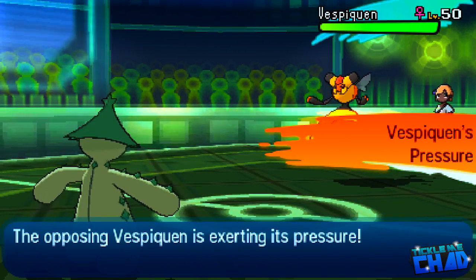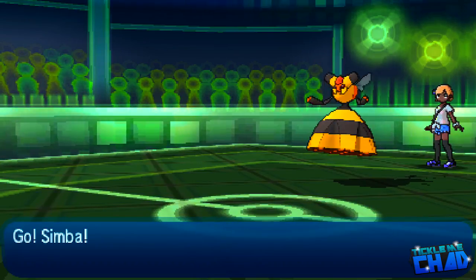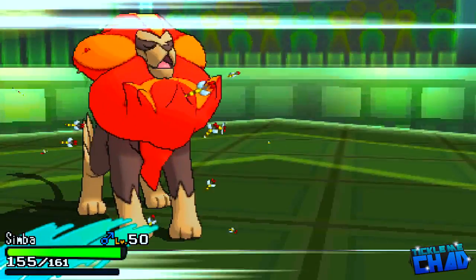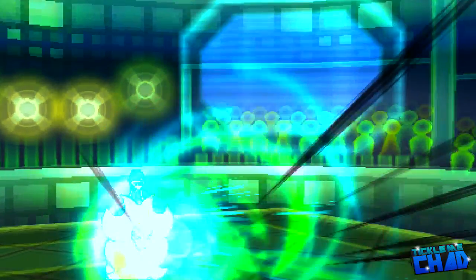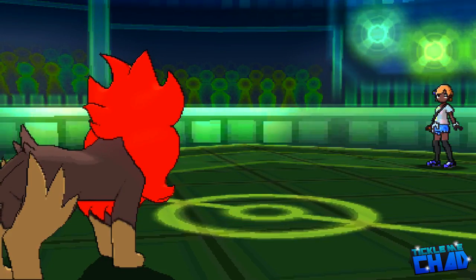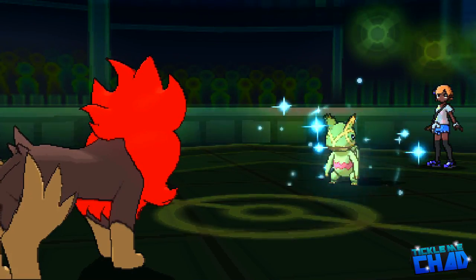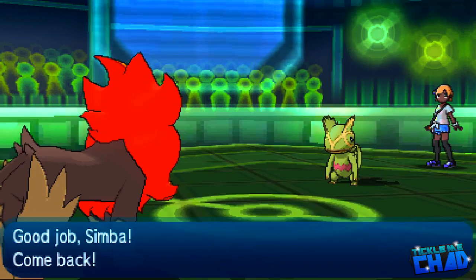Vespiquen is a problem because I literally cannot touch it with any of my moves, so I have to swap out. My opponent knows that, so I was figuring it might set up, but my opponent makes a good play and goes for Attack Order as I bring out Pyroar. Attack Order does a lot of damage — Pyroar is pretty frail. My opponent U-turns out. Specs Pyroar Flamethrower definitely hurts Vespiquen a lot. My opponent swaps into Cacnea — I predicted the swap, went for Hyper Voice, snagged a crit, and it does a ton of damage.